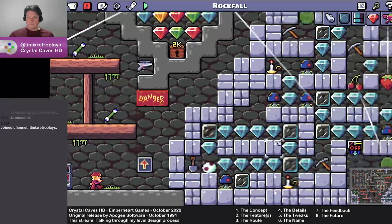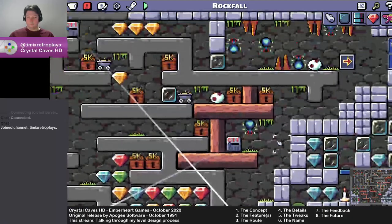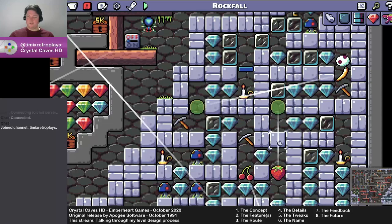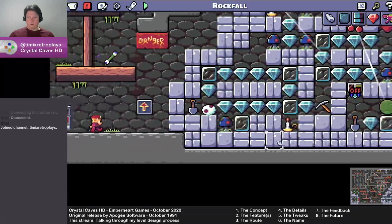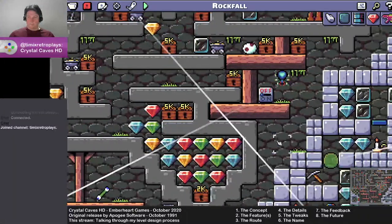The idea that I had with this one was: I want to make a mine — a typical sort of mine level that I'm fairly familiar with to begin with. But the trick is that the mine itself has sort of collapsed. There's been some sort of rockfall, and the point is to find your way through the mine. I wanted to use the fallen rock as a maze to fight your way through to get to the exit.